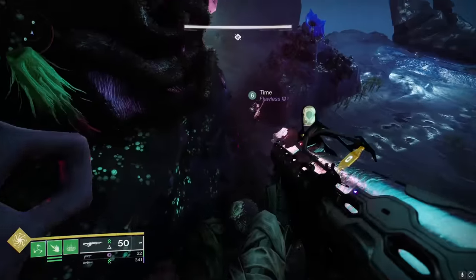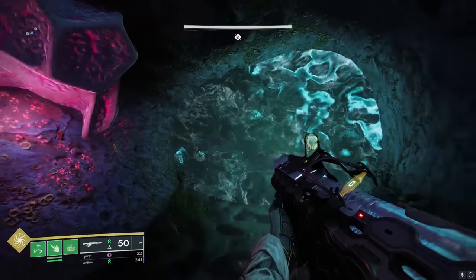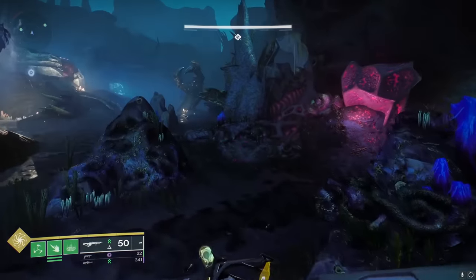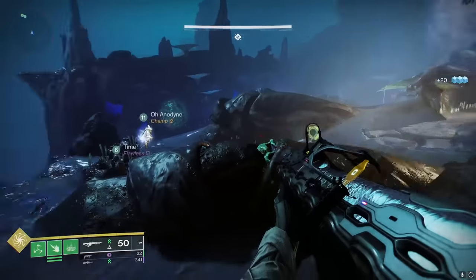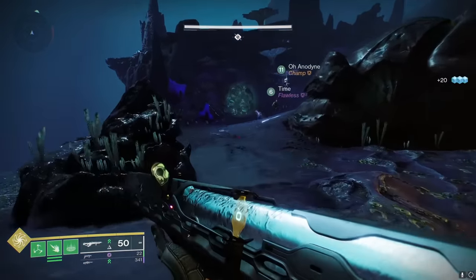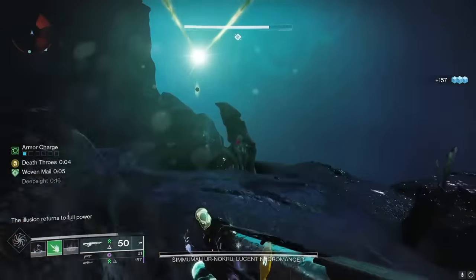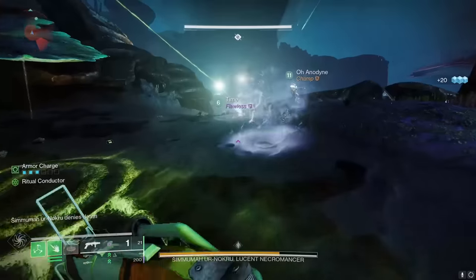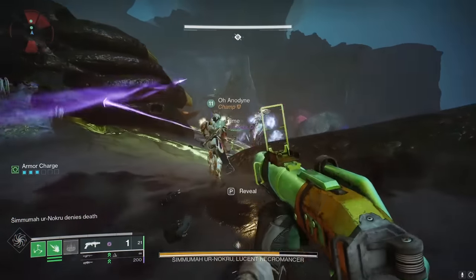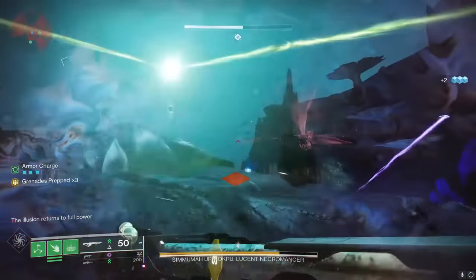This one is going to be tricky, but bear with me. There is one main room and three different side rooms which you can access through a water wall. In the main room, you will find multiple body parts of Oryx, who the hive are attempting to revive. Your goal is to kill the Necromancer, who is the final boss. At Oryx's body parts, there will be large green circles on the floor that will only appear when you approach and stand on them. First, activate the Deep Sight power when it appears — and it will appear — which will reveal a large green triangle in the air.